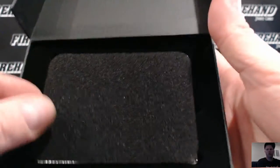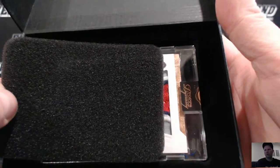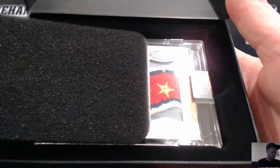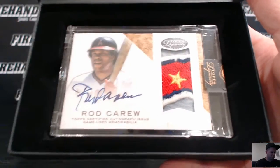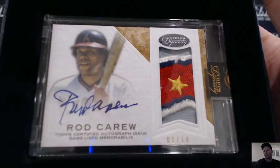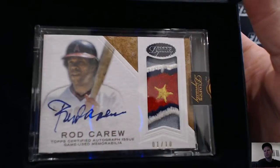Box Numero Uno. Number out of 10. Disgusting patch. Rod Carew, California Angels. Looks like that's a patch of California with a big star in Anaheim. There you go.